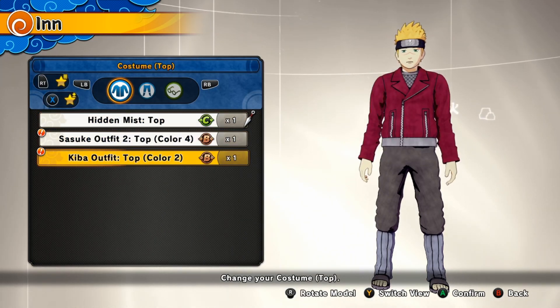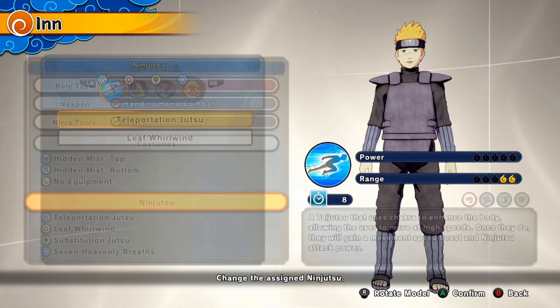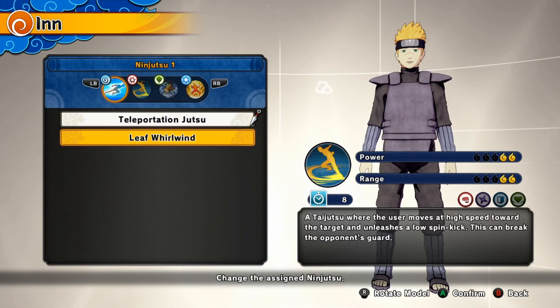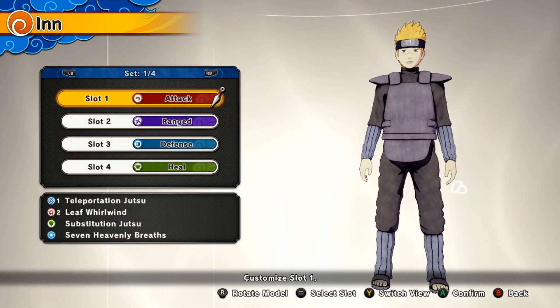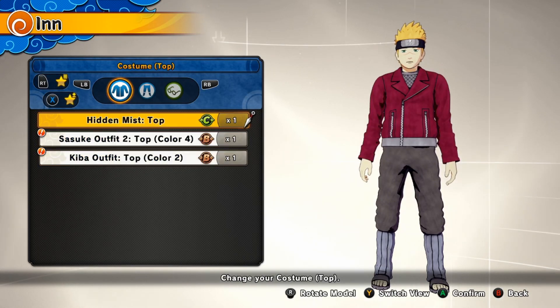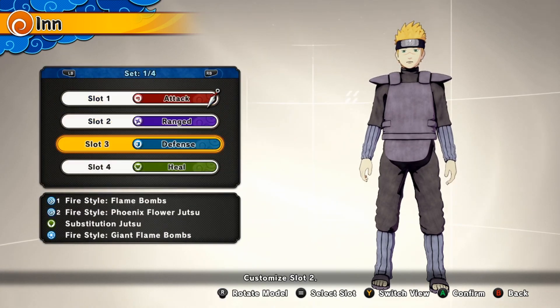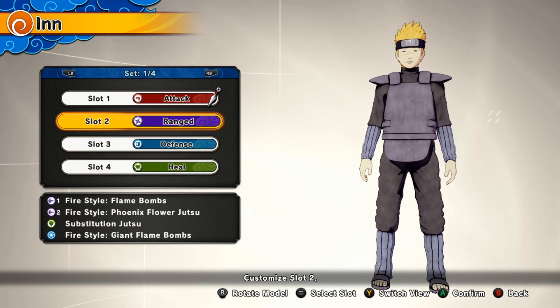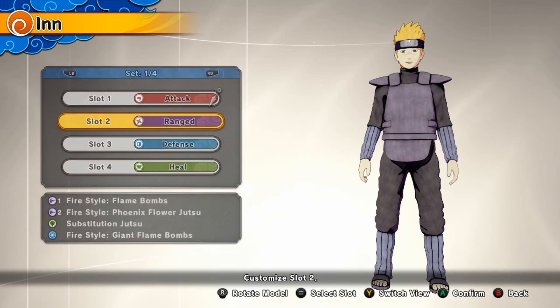Oh — what is this for? I don't even know. Oh, I can change my ninjas? Leaf Whirlwind? I don't have any though. What is this then? Oh, these are just like new things that I got. Sasuke outfits. I don't really get... Fire Style. How do I — can I change this to, like, my default? Or no.